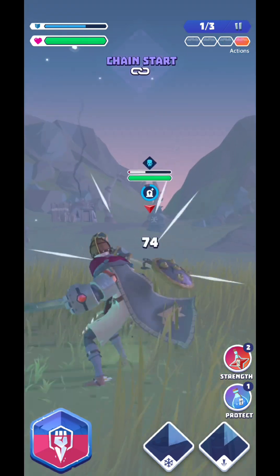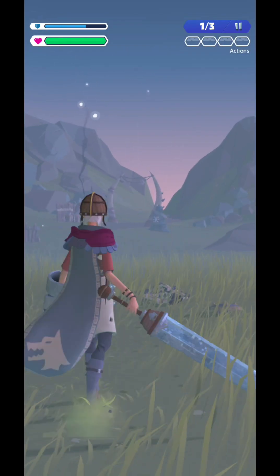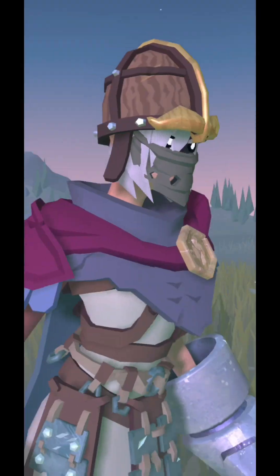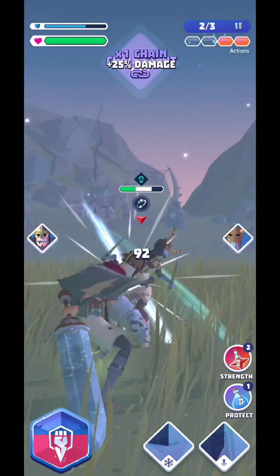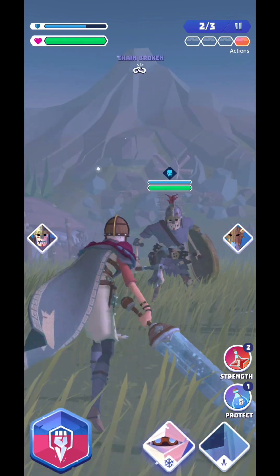Your enemies have both a shield and life, so you want to penetrate the shield first, then you'll be able to cut their life in half. Some enemies bypass your shield entirely and go straight for your life from the first hit, so take those out first.